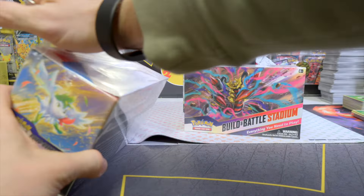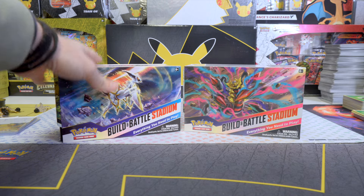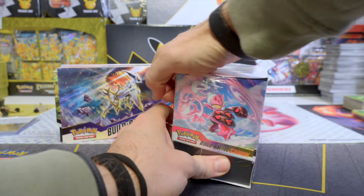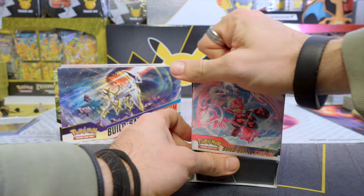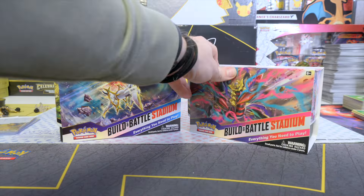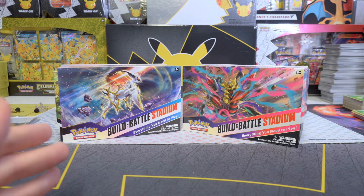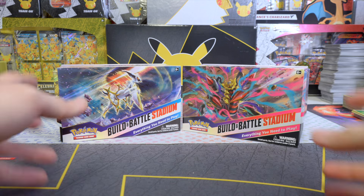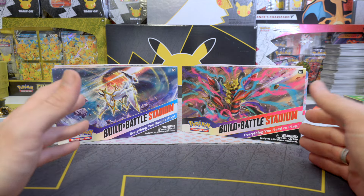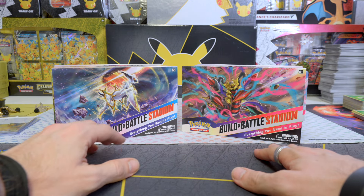In the last couple of versus videos it was always sleeved booster packs or check lane blisters to make the comparison. But I don't have those from Brilliant Stars — I do have sleeved booster packs, but it's in a case of 144 packs, so I will not open that just to do a comparison of 10 packs. I'd much rather do a comparison of 12 against 12 with a battle stadium. There are in total 12 booster packs in every Build and Battle Stadium.